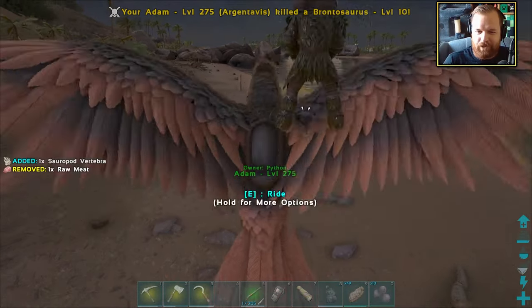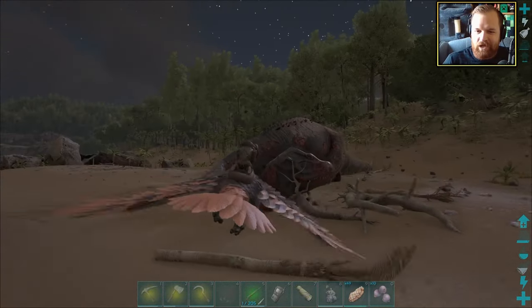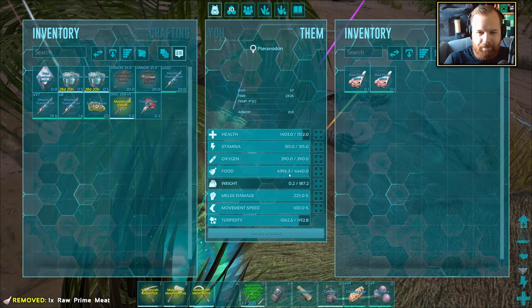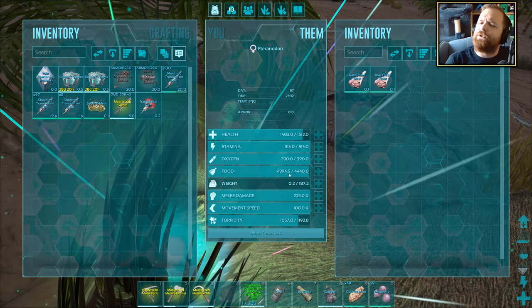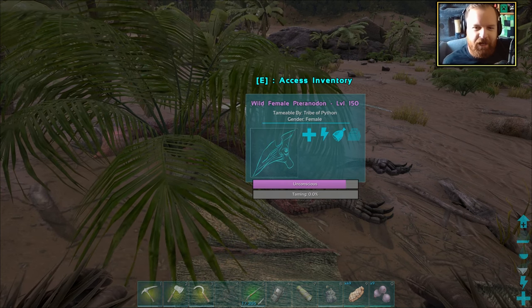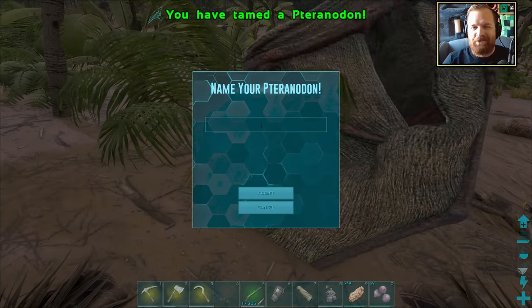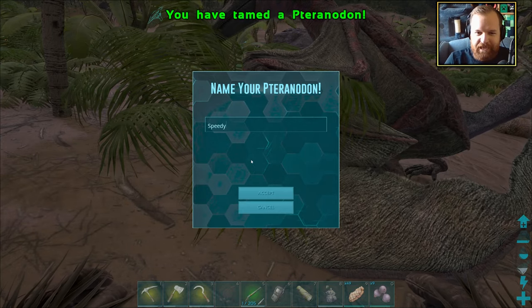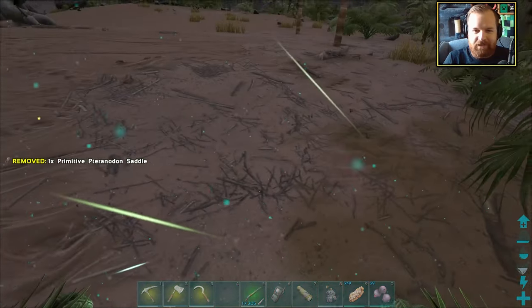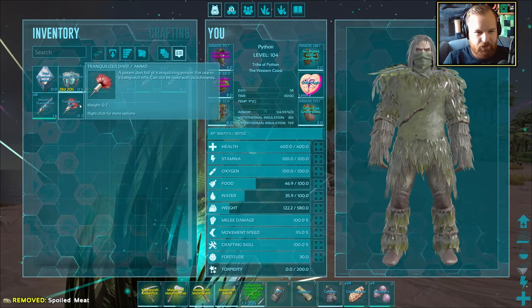There we have it. We can harvest it, so let's do that. How about a bit of prime meat? It'll be a little bit before she actually consumes it. Once it gets to 4,390 or below, we should have ourselves a fully tamed Pteranodon coming in at around level 225. I'm going to call you Speedy because you're going to be Speedy. That used up the bola, so I can put that back. We are going to Cryopod Adam and then go for a little Explorer Note hunt.